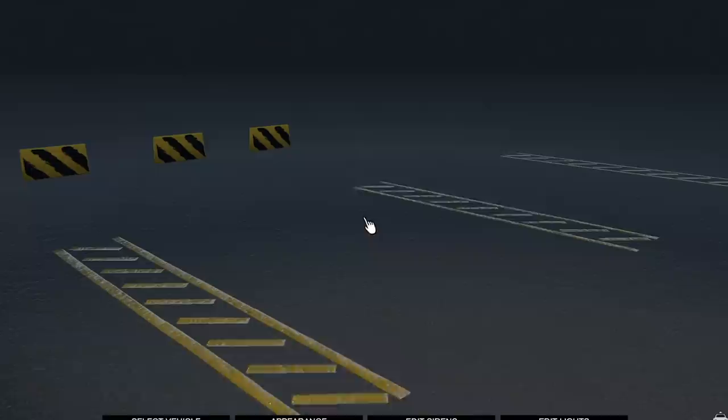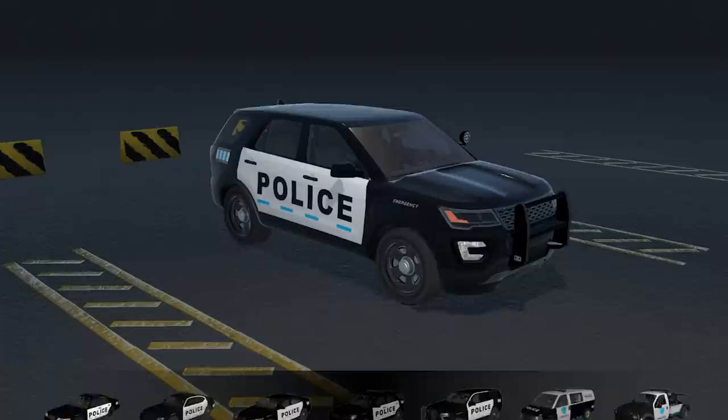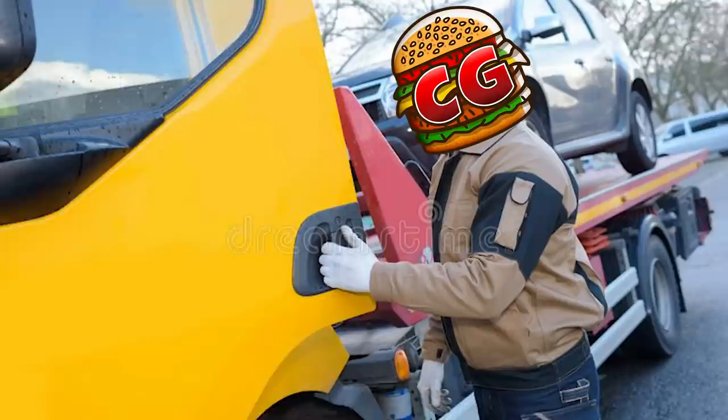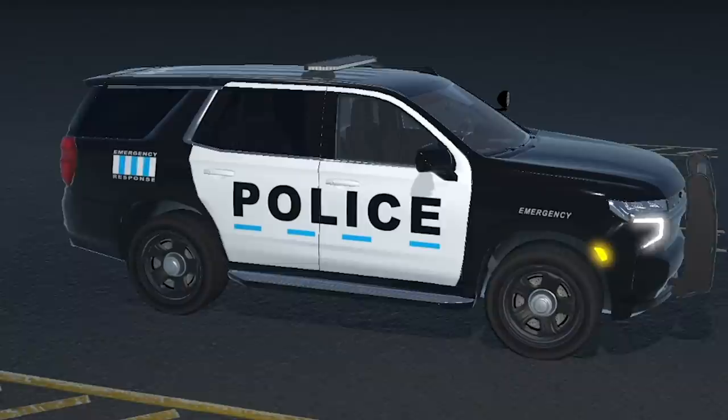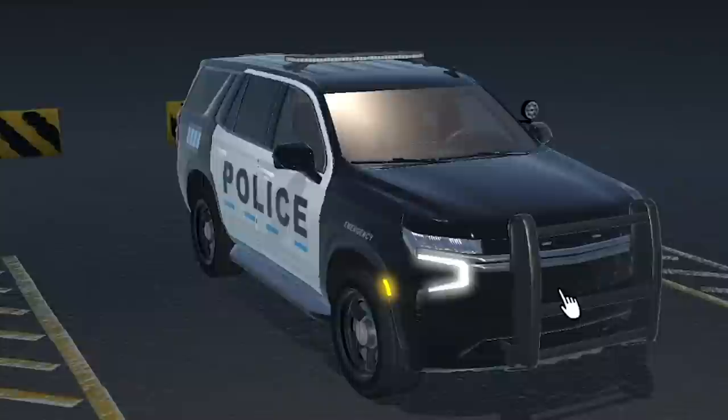First things first, we must select our vehicle. There are new police cars — we got the old Crown Vic, a Dodge Charger, a Ford, the old police SUV which I think was also a Ford, the Chevy Tahoe which looks amazing, and also a van and tow truck. I've got to go with the Tahoe. We've got liveries: police department, sheriff, and a couple unmarked ones. Let's go with the police department.